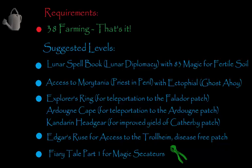Last but not least, completing Fairytale Part 1 will also give you the Magic Secateurs, which give you a 10% increase on yield on every single patch for herbs. Doing that is probably one of the most important suggested steps as it's going to make your yield and profit margin increase a lot.